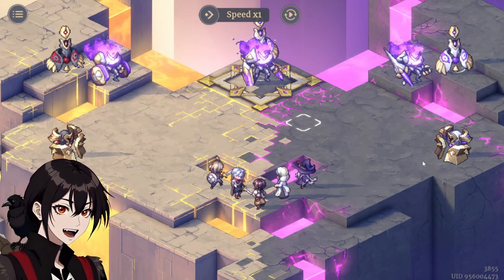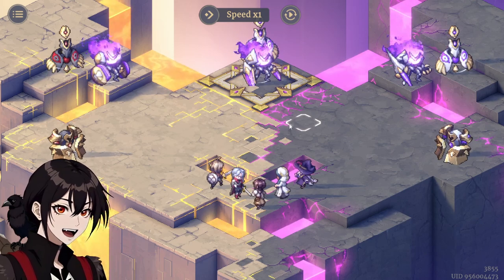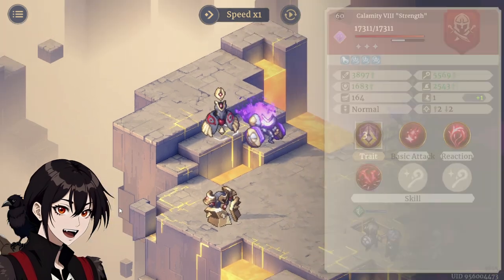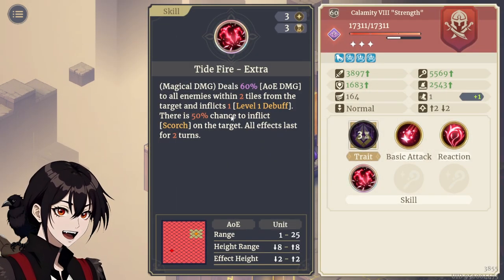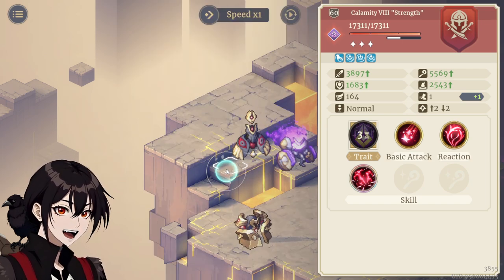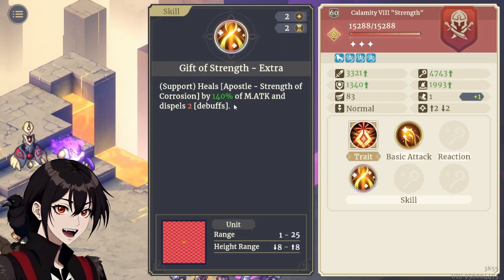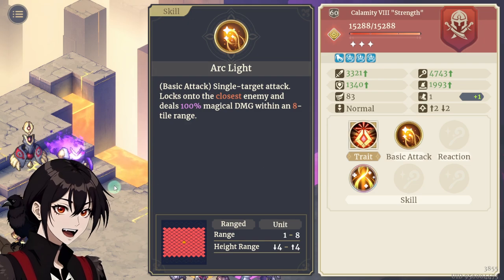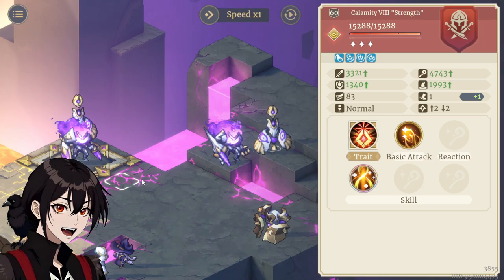We've got 2 little tanks in here that Barrel can just one-shot — those are not an issue. The Strength tank in here is going to protect this thing that does a lot of AoE damage plus Scorch. This skill alone makes me want to get rid of this guy first. Because the others heal and dispel a couple of debuffs, but the basic attack doesn't actually deal that much damage, so even if they still have damage reduction, I can leave these guys for later.